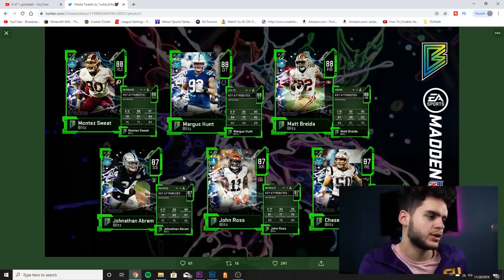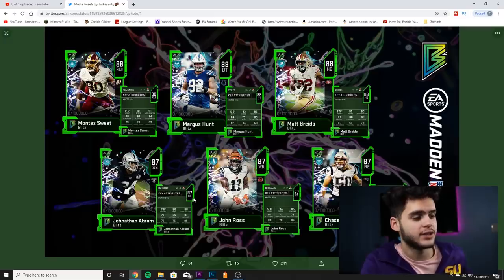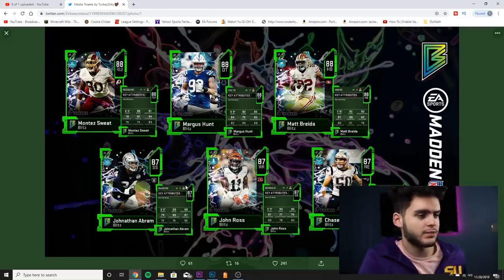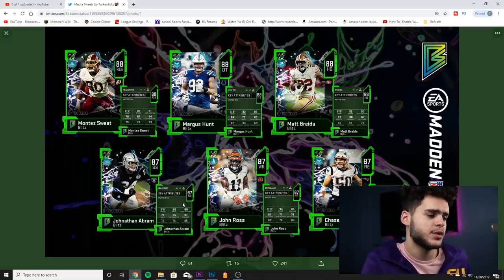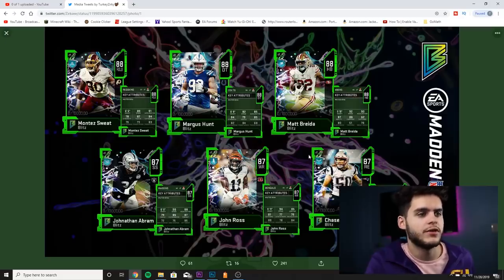Then we got John Abram, strong safety for the Oakland Raiders: 90 speed, 88 acceleration, 85 play recognition, 95 hit power, 87 pursuit. That 90 speed, 88 acceleration, and 95 hit power combo is going to be deadly. The only issue is his zone and man coverage are really bad. But if you put this guy in the box, he's going to be one of the best linebackers in the game.